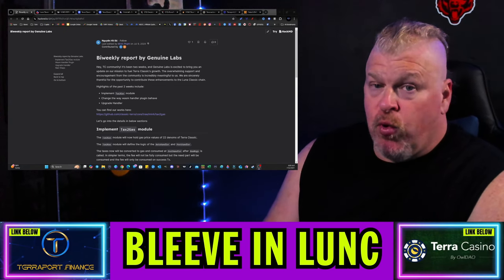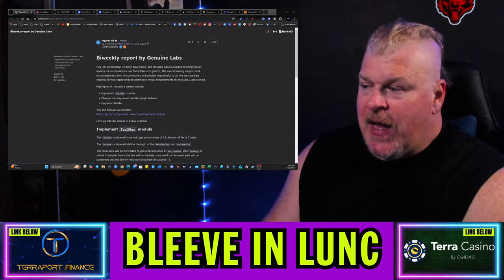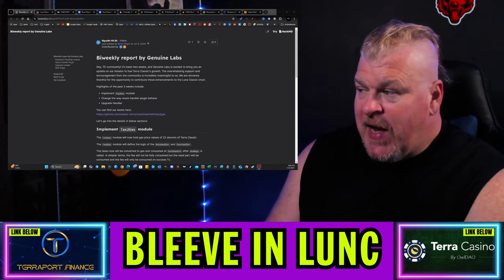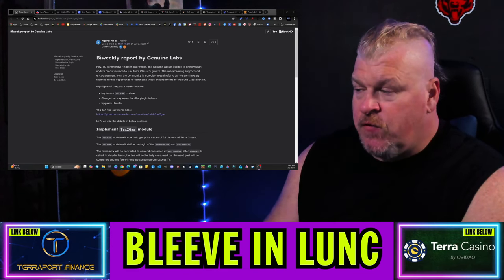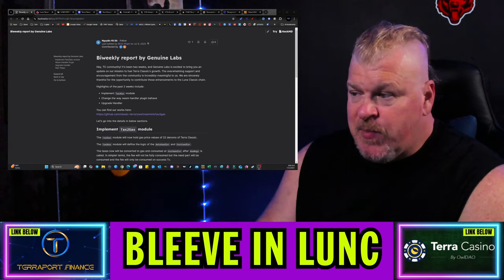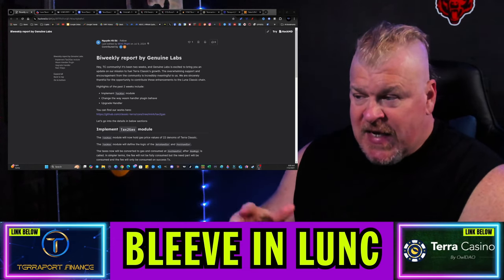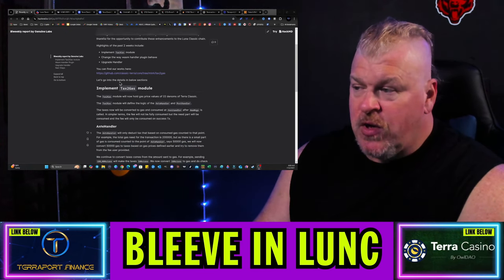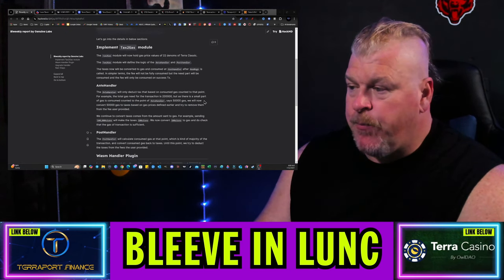We start off with my weekly report from Genuine Labs. Genuine Labs has agreed to give updates — it's been two weeks. They've decided to bring an update on their mission to fuel Terra Classic growth. The highlights of the past two weeks are the implementation of the tax-to-gas module, changes to the way the WASM handler plugin behaves, and an upgrade to the handler.